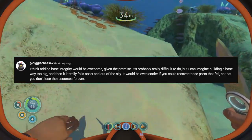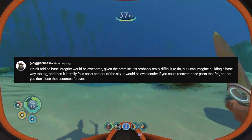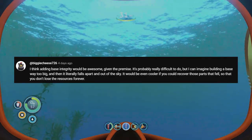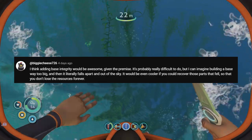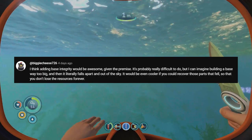BigEcheese726 suggested I use a base integrity system, and they suggested that if you don't have enough integrity, parts of your base will fall into the surface, which sounds super fun, but that would be really hard to code for a new person like me. I want to try a different system than what Subnautica had, but of course thank you for the ideas — I love all these.